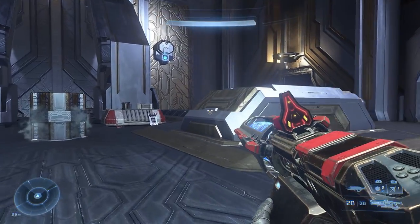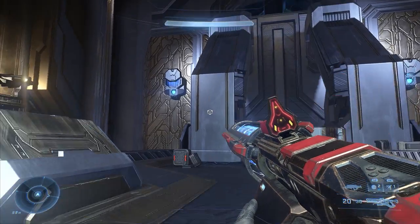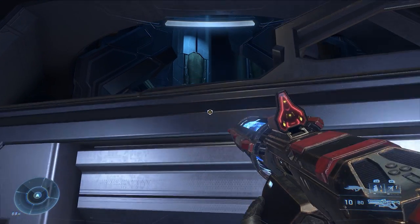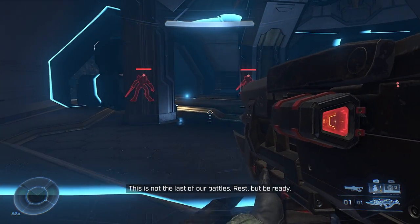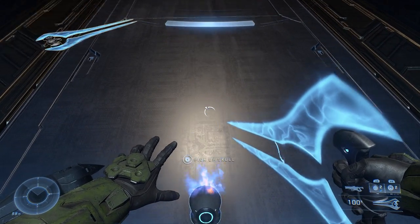When you reach a room that looks like this, go through this now-open window. That's with the power seed opened — if you don't do that step, this window remains closed and that means no skull for you. Now you just need to pick up the skull after you deal with four invisible elites armed with energy swords. No big deal. Use your threat sensor to keep track of their movements and kill them all. Now you've got a skull and all the energy swords you could ever want.